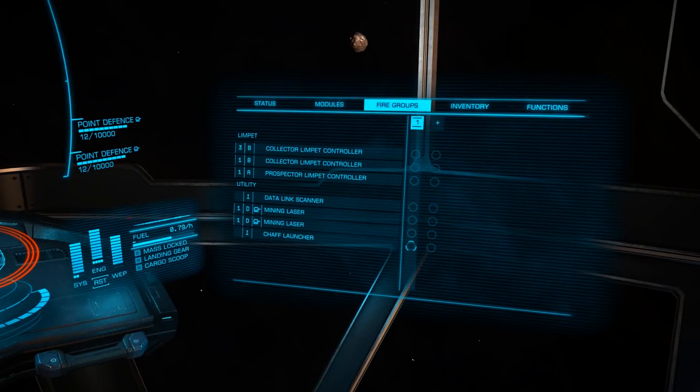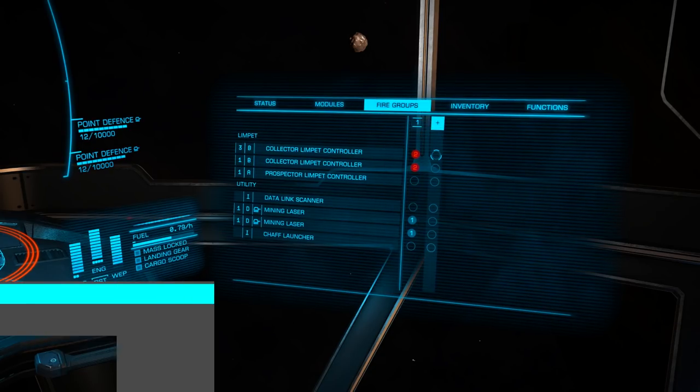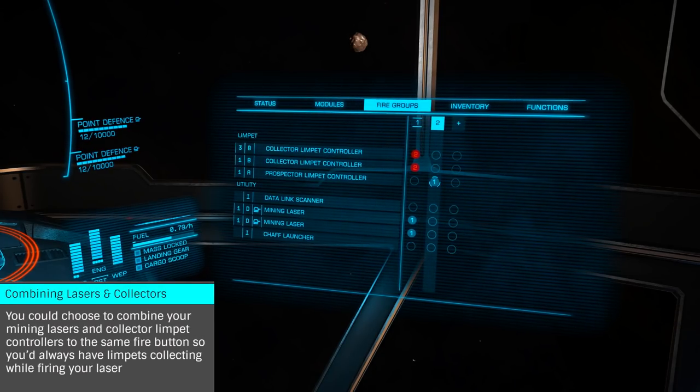Before heading out, we'll want to set our Module Priorities and Fire Groups. If you're new to Power Priorities, have a look at our previous tutorial on the subject, linked on screen now. For our Fire Groups, we'll want to assign our Mining Lasers and Collectors to one Fire Group, and our Prospectors to a second. That way we can deploy our Collectors while firing our Mining Laser.